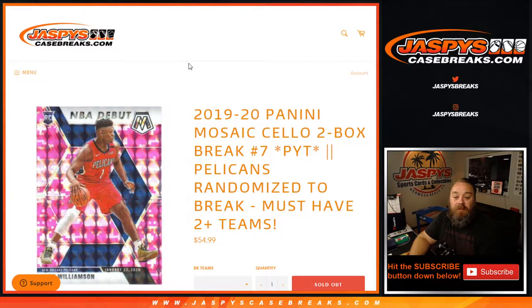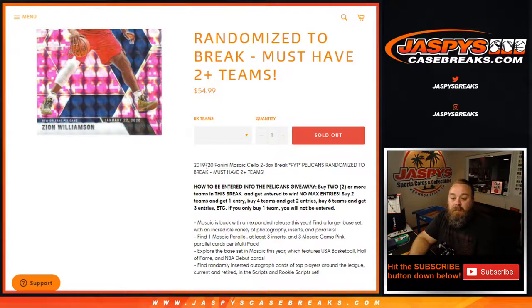Hi everyone, Sean with JaspysCaseBreaks.com here doing 2019-20 Panini Mosaic Cello two-box break, pick your team number seven, where we're randomizing the Pelicans to one person in the break. To be entered in the Pelicans giveaway, buy two or more teams in the break and get entered to win.